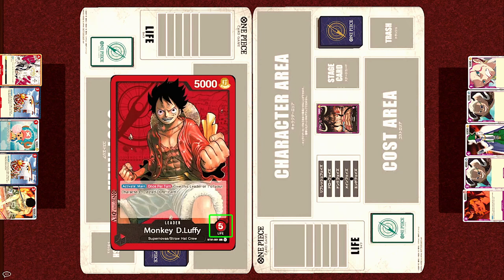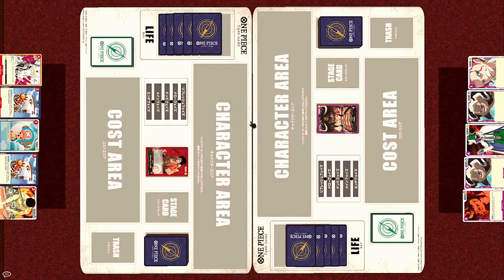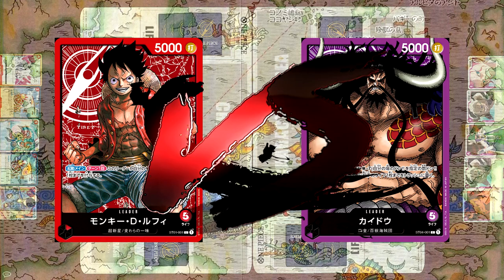Next, each player places life equal to the life of their leaders — you can see it at the bottom right of the leader's name. Luffy has 5, Kaido has 5, so we'll give both of them 5 life each. And with that, both sides are now ready to battle.